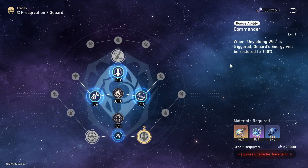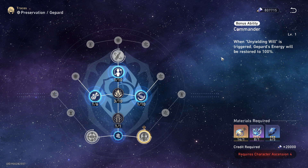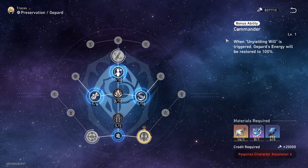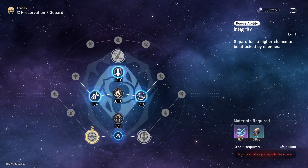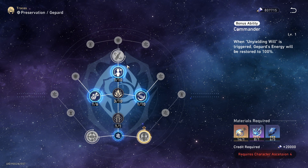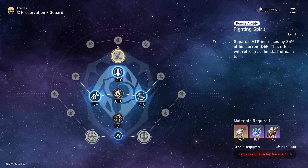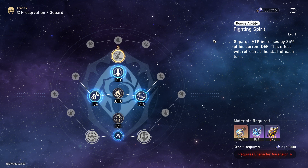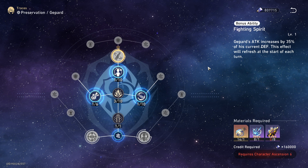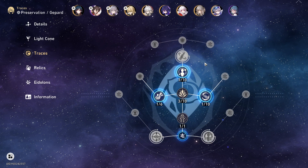For the second ability, it's pretty useless because right now we have healers and most of the time Jepard won't get knocked down, especially if you don't have Integrity unlocked. So if you have Integrity unlocked you'd better unlock Commander. And Fighting Spirit is completely useless since Jepard doesn't really need his attack at all — he's not really a sub-DPS, so that's a really useless ability.